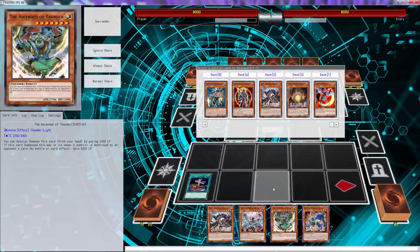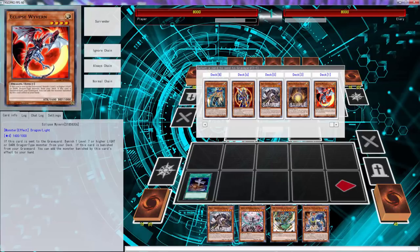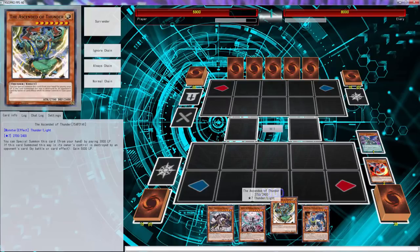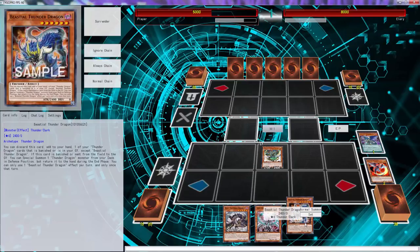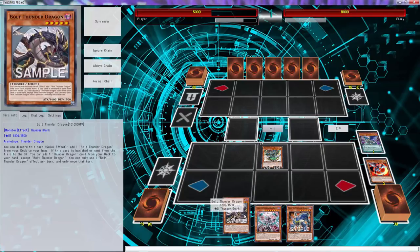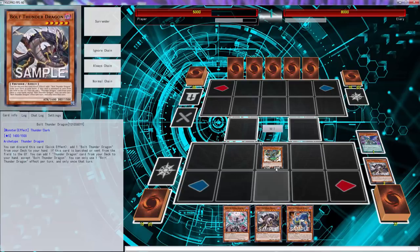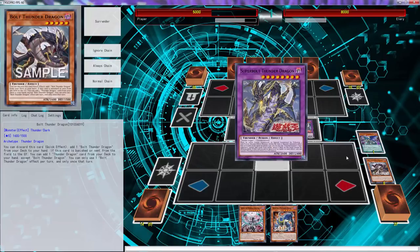Maybe we could special summon this. All right, we're going to do this - we got to pay some life points right now. We'll banish this and then we'll special summon this. This one adds a Thunder Dragon to my hand. So what I can do here is - I have to use this effect, I have to add another Thunderbolt. Now I could do this and then go into this, and he triggers.